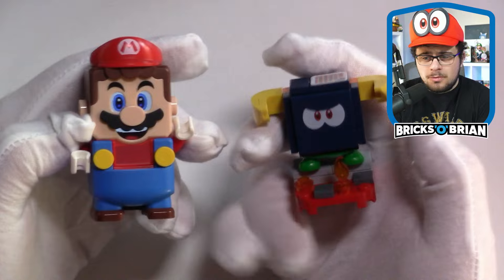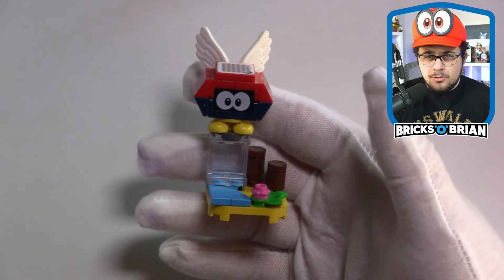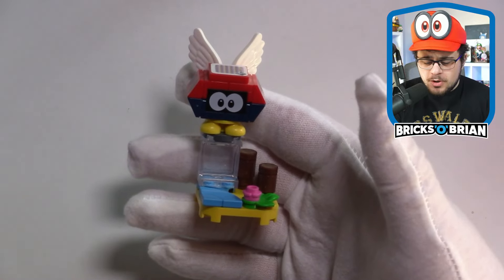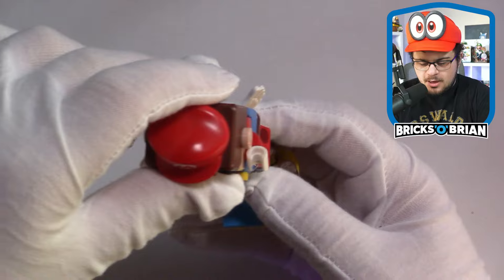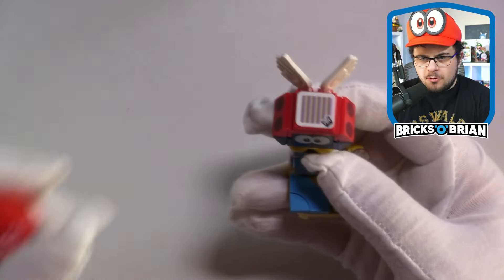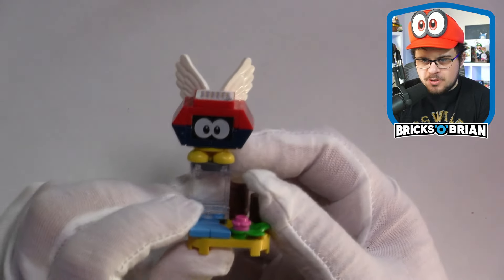This is the Para Bitty Bug, which I believe is from New Super Mario Bros. Wii. It also has the interactive tile on top, and it's very easily defeated by Mario. There are printed pieces along each of the sides and on the front piece — it's a one-by-two brick — and it looks like it's floating in the air.